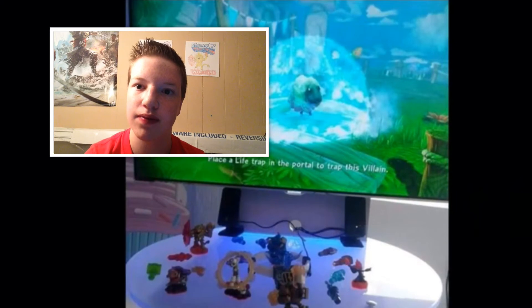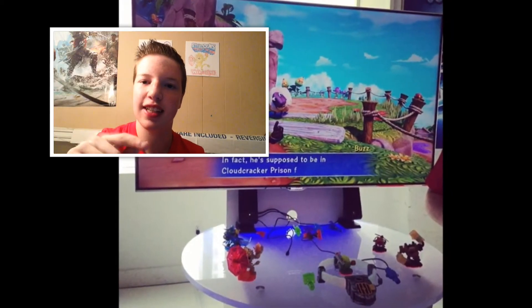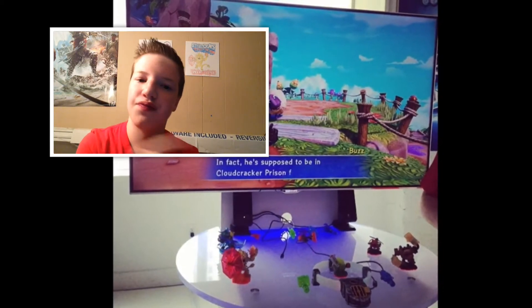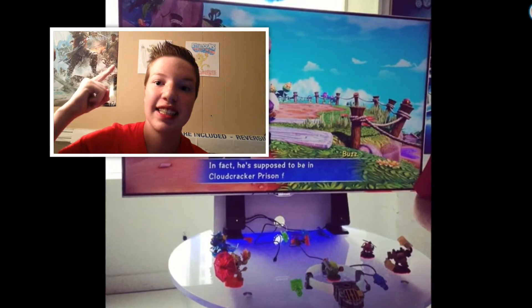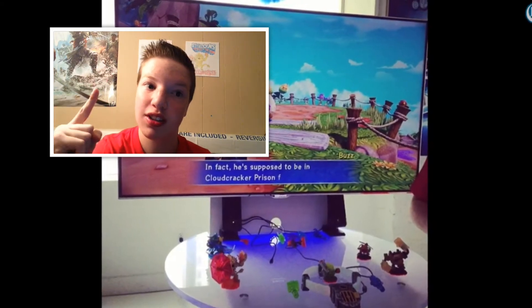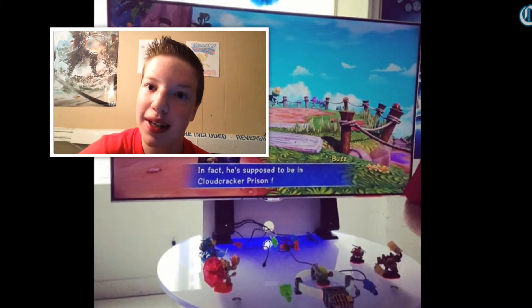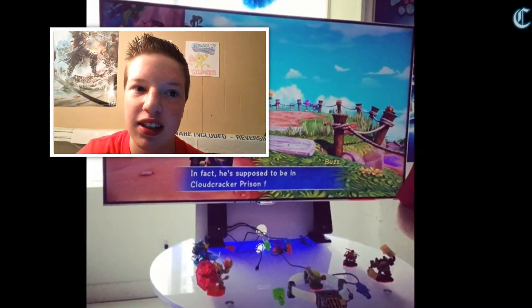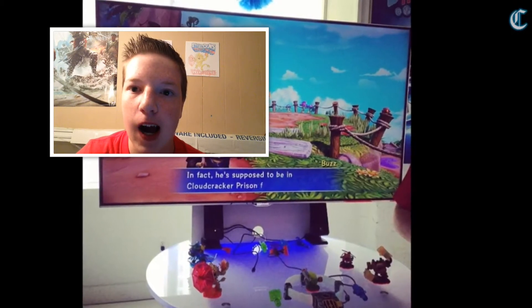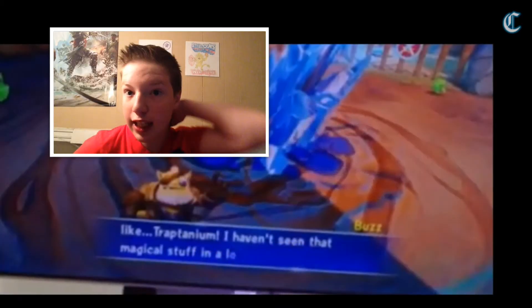There's more to it though — there must be like an evil sheep. This evil sheep guy somewhere is saying that this sheep belongs in Cloud Cracker Prison, so he must be an evil sheep. I wonder where his weapons are gonna be.